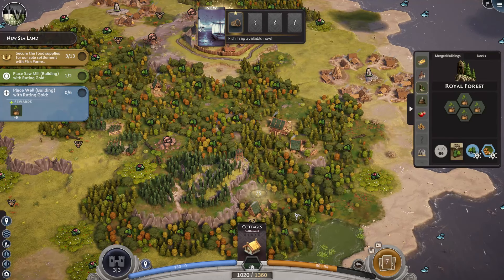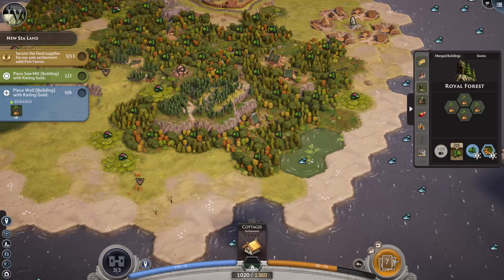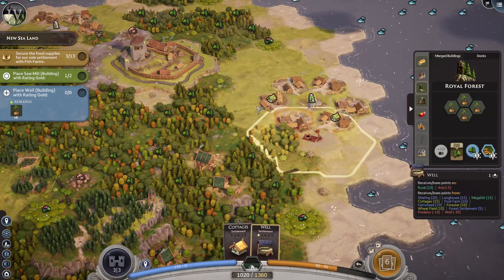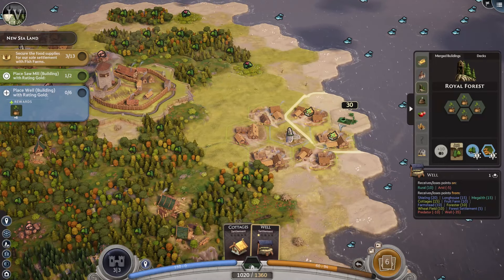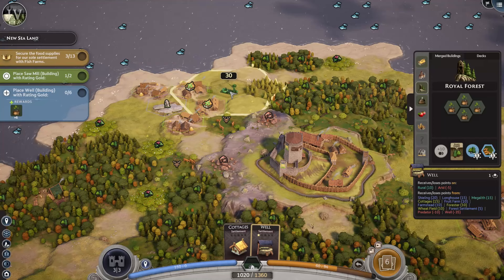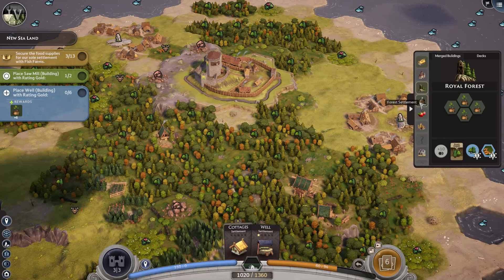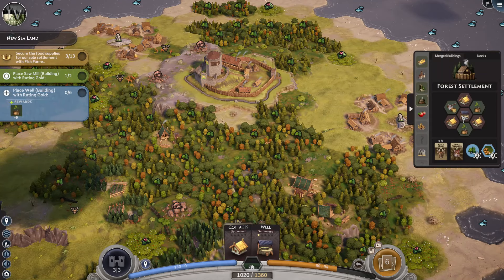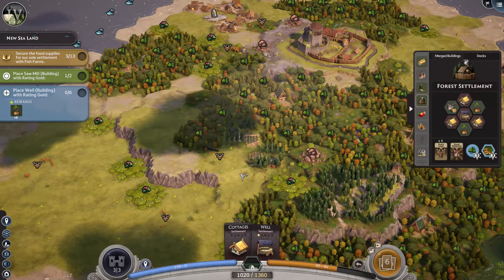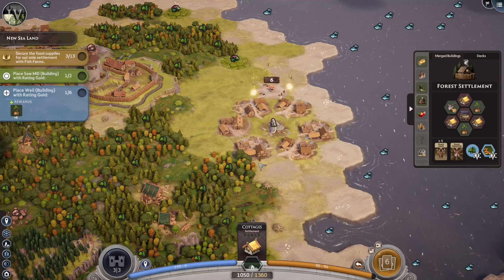Don't want to do it yet though, until I get my stuff. Place a well with a gold rating. Okay. Well... must be the arid spot. I guess that's my first. Hmm. Is it going to eventually want me to do one of these? Something tells me yes. I do have several cottages. Well, let's just go ahead and plunk that down.